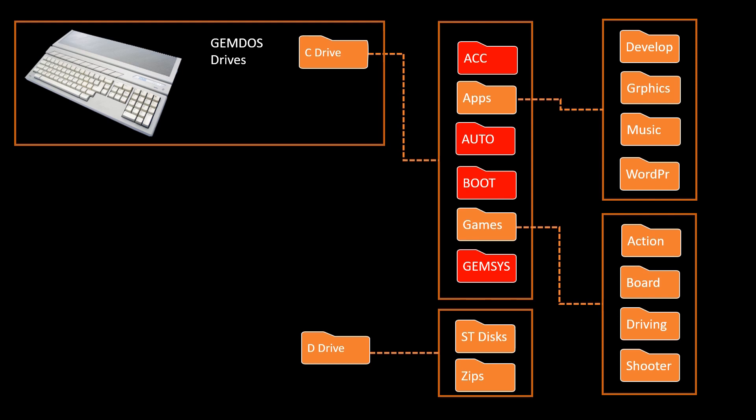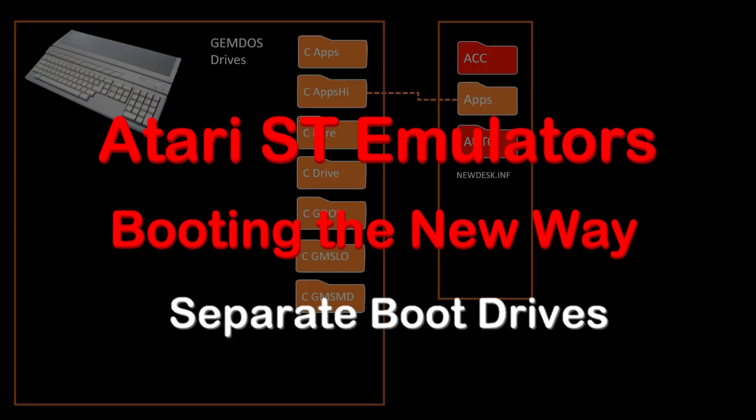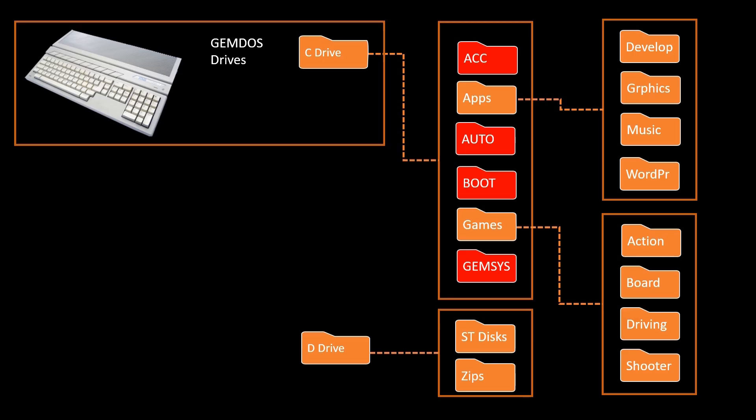Why couldn't I have separate drives? It would be a lot like hardware owners who have different adapters that allow them to run different USB drives. So instead of having this ultra-complex mishmash of programs all in one directory, I decided I could just clone the C drive, make copies, and trim them to whatever configuration they need.